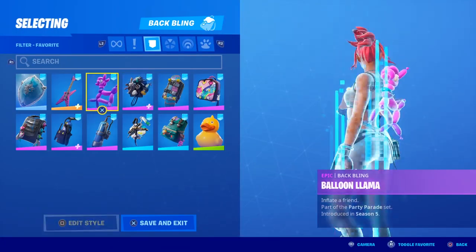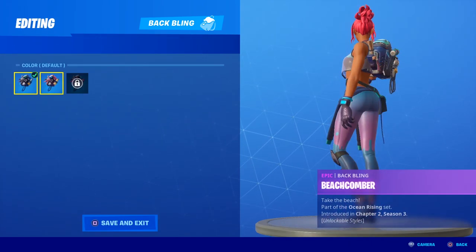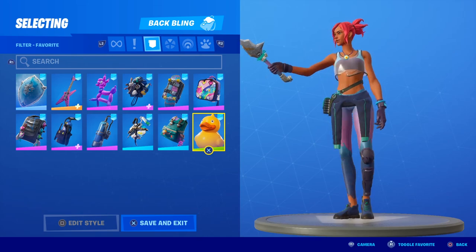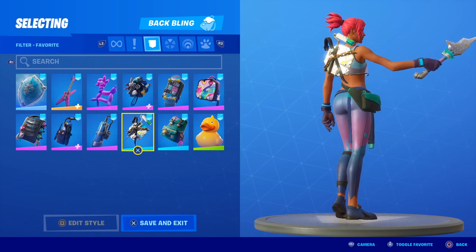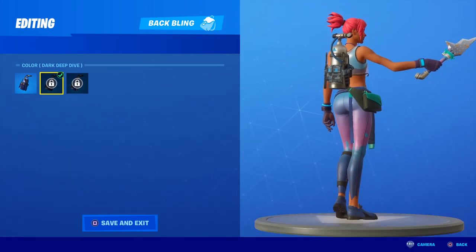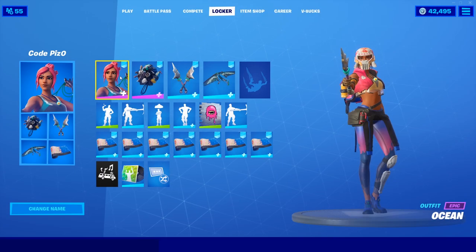Moving on to back blings you can wear with Ocean — we have about 16 options. We've got the Frozen Red Shield, the Six String, Balloon Llama which reminds me of a pool floaty, her other edit styles which we'll get to for gameplay, the Board Bag, Bright Bag, Quack Pack — she has a little yellow on her necklace which is a stretch but matches the water vibe. Puncture Pack has that turquoise, Pry Pack will look really cool with the mask on. Diving Tank makes sense, Deep Dive back bling makes sense. There's also the chrome and silver canister styles, a light Deep Dive edit style, and the Canister Carrier.